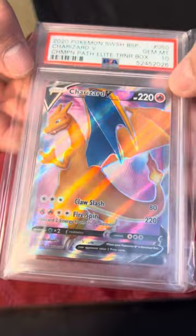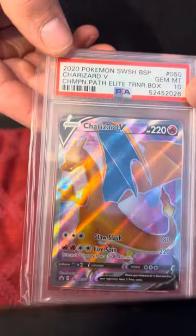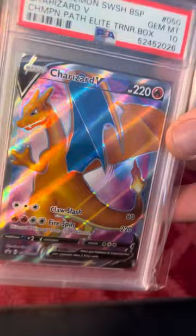Then we got another Gem Mint 10 Charizard — Champion's Path Elite Trainer Box. Excited to add a couple of Gem Mint 10 Charizards.